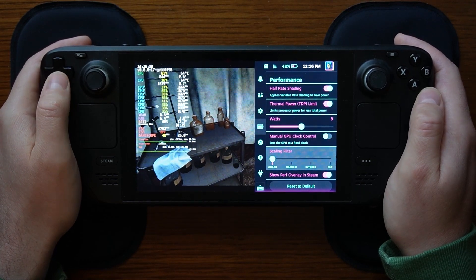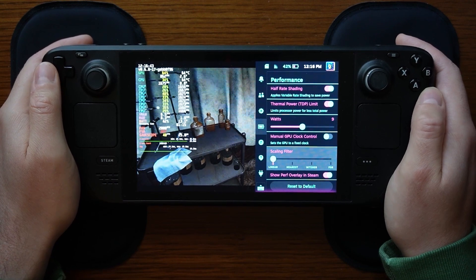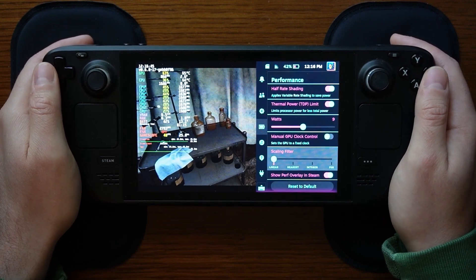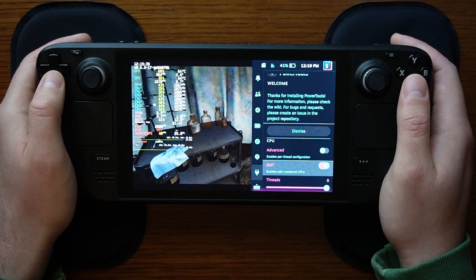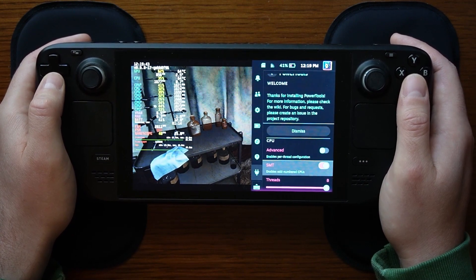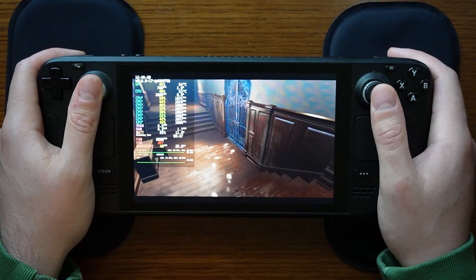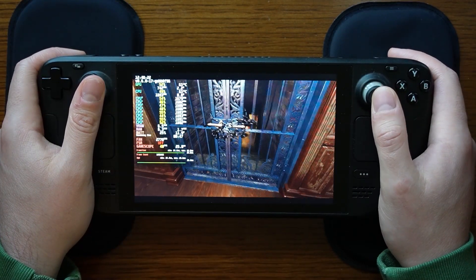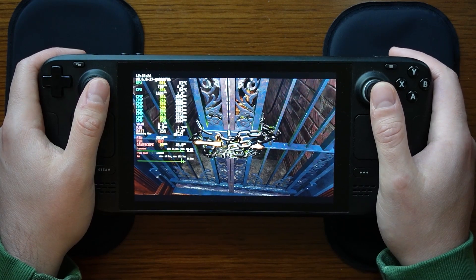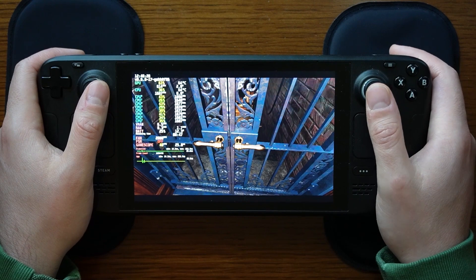FSR is disabled in the overlay here because I have FSR enabled in-game, and I'll show you that as well. Let me next talk about SMT — simultaneous multi-threading. This setting enables instructions to be drawn from multiple threads at the same time, and you may have seen across my videos that I like to try and disable this setting to extend battery life.